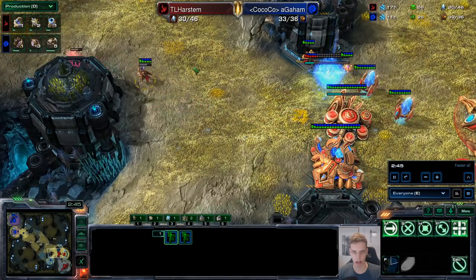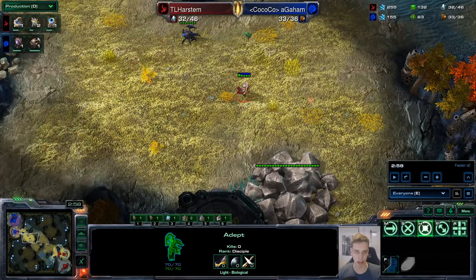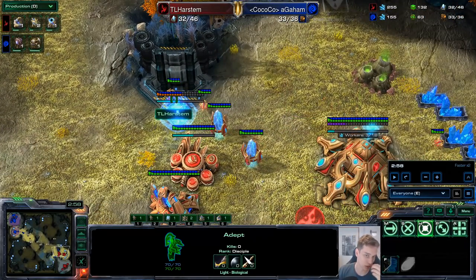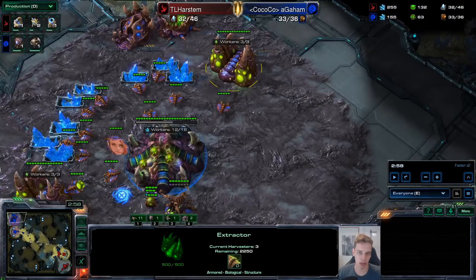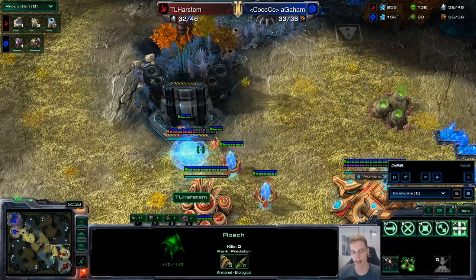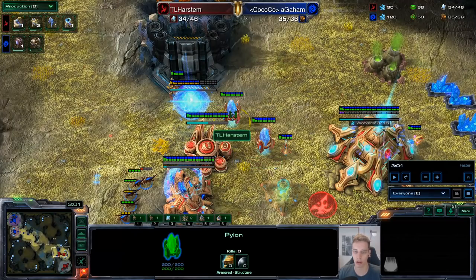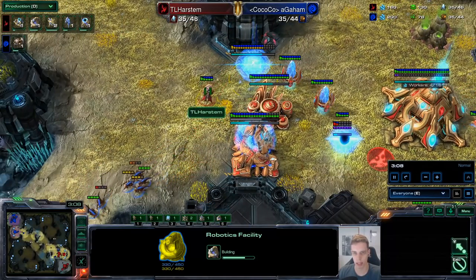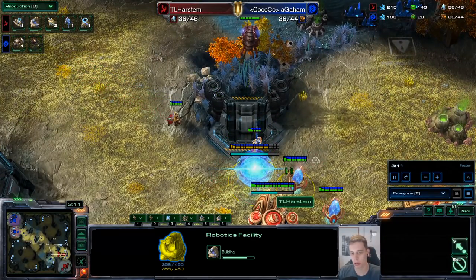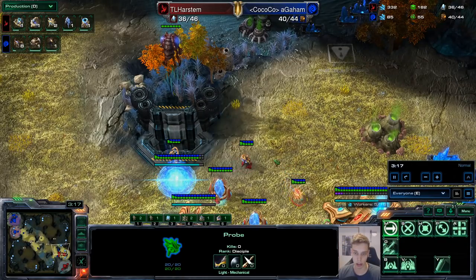Once my second adept is out, I shade it across the map. If you time everything a bit better, you might even be able to send your first adept properly. This time he did an all-in with two gas, very fast roaches, and very fast ravagers. That was actually kind of nice because I don't have to worry about a zergling run-by — so a full wall isn't as necessary, I just need raw fighting power. Whenever you have to wall with a three-by-three building, you should always be using cyber cores — they're the same cost as a gateway and a forge but build way faster, and they have more HP and more shield.